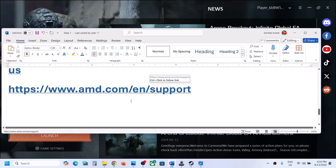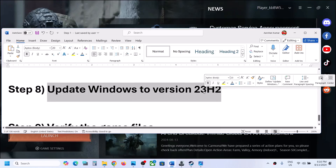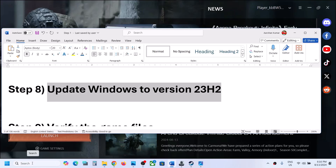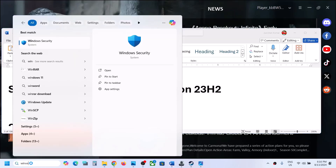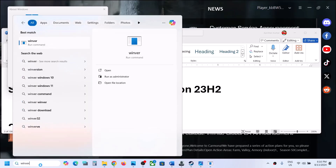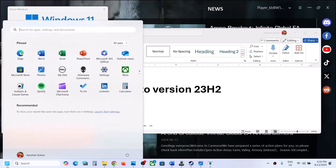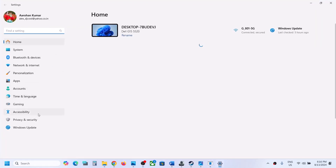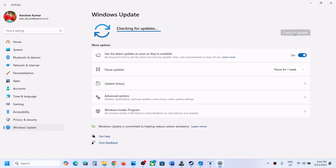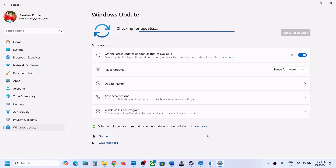The next step is to update Windows to the latest version. You can type WINVER to check which version you currently have — the latest version right now is 23H2. To update, go to Windows Settings, then Windows Update or Update and Security, and click Check for Updates. Once all updates are installed, restart your computer, and then launch the game to check.